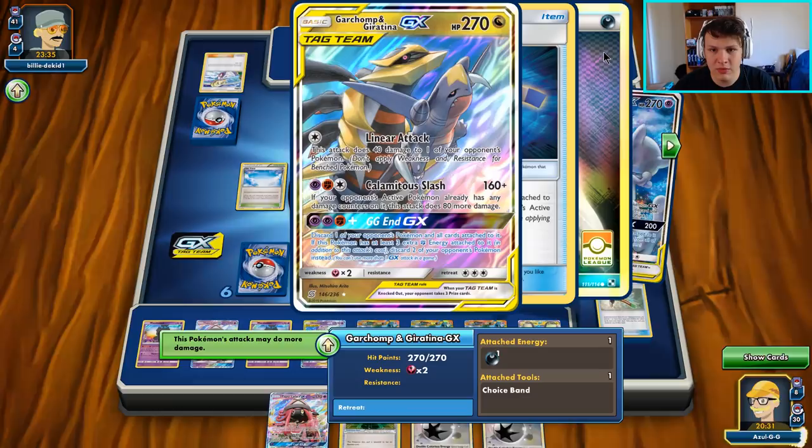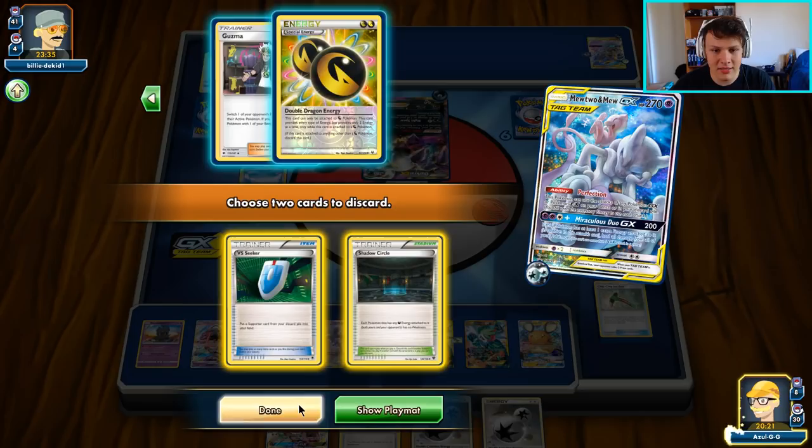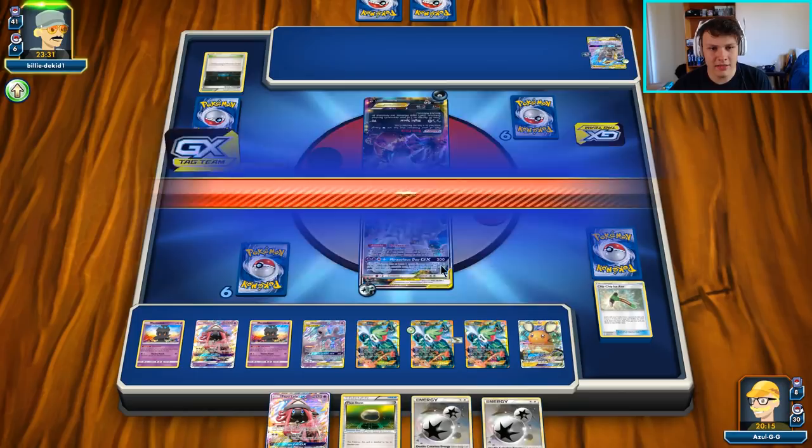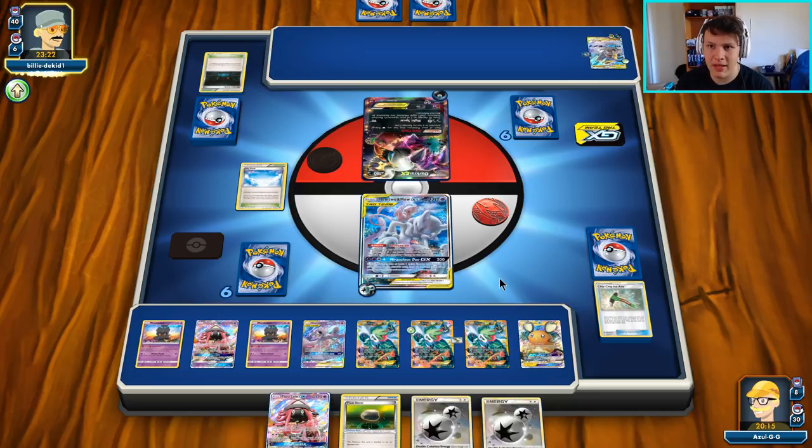Let me see what does this guy do — 190. He could snipe this and then 190 — we'd have to top deck a Choice Band, but we have a good chance to top deck one. We could just Sky Return if not. So I think I'm going to leave him the Double Dragon and the Guzma — I don't want him to bump our Stadium, and I don't want to give him Via Seeker. Yeah, we're going to take away those two here, into the Discard Pile. Over to our bonus turn — they can Guzma but they can't trap anything because we got the Float Stone. And then we could just Sky Return for the turn, do 30 damage, send up something else with Float Stone.